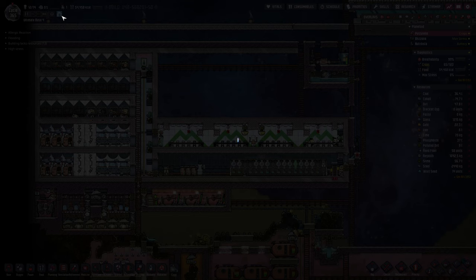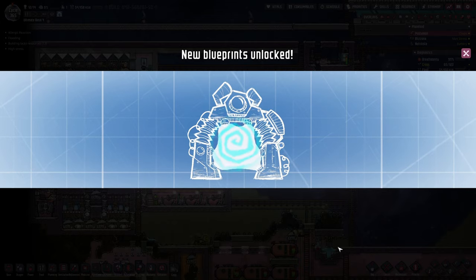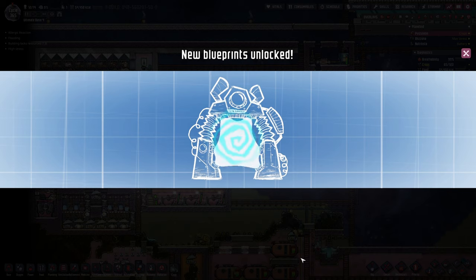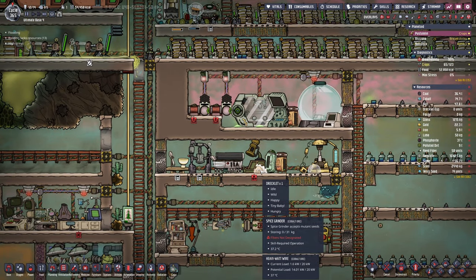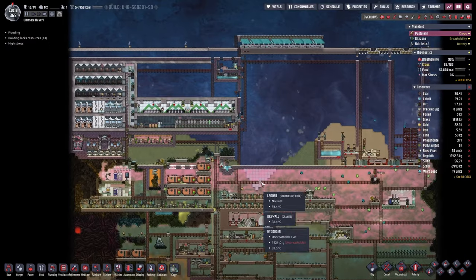Also while I'm at it I'm just gonna check out the new blueprints - we got something to do with rockets. Oh no it's actually a new wallpaper - that's amazing. Next up we got some gloves and basic crimson pants. By the way the drecklet has hatched - I need to think about how to convert them to glossy drecklets again. I think it was with meal lice if I'm not mistaken, but maybe you can let me know in the comment section.